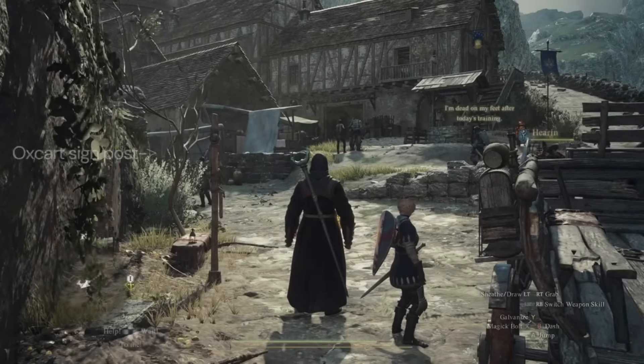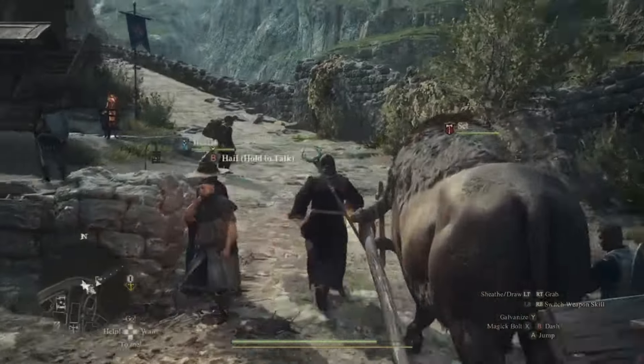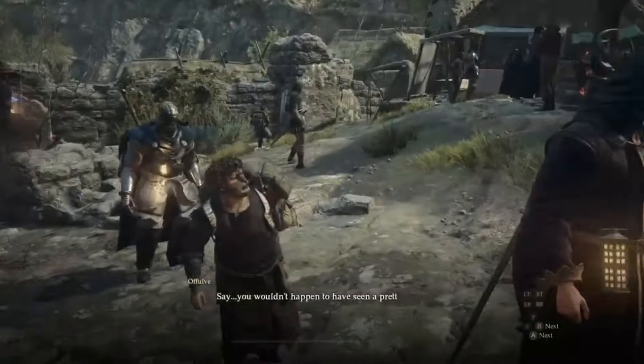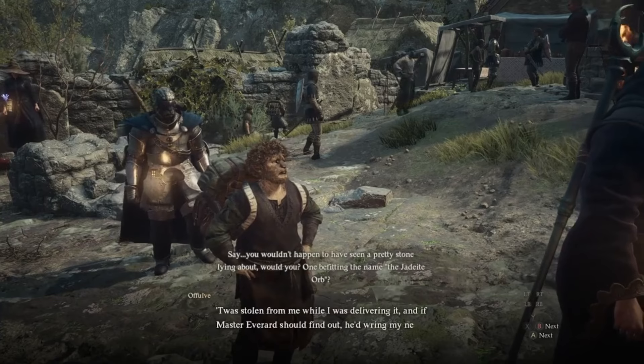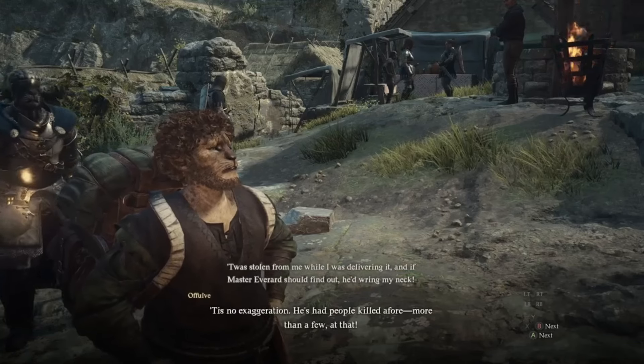If the ox cart isn't there when you want to use it, interact with the ox cart signpost — it gives you the option to wait, then the cart will be there. If it's not ready to leave, interact with the sign again. Other than being attacked, the ox cart has another drawback: it only goes to a few towns. Those towns will act as hubs, and from there you'll set out on foot.